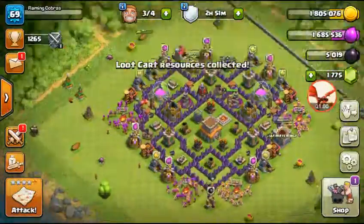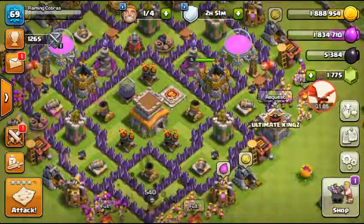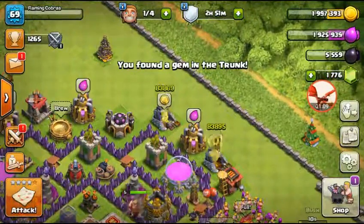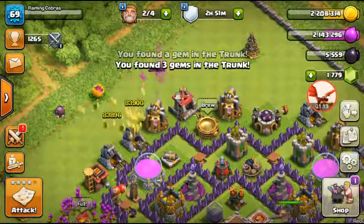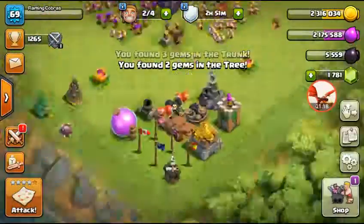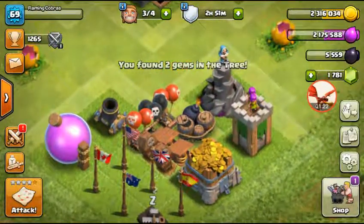Let's just get going with upgrading stuff and get our loot. I'll get rid of these trees on the outside, and basically what we're trying to do is upgrade our storages, but I'm not going to do that just yet.